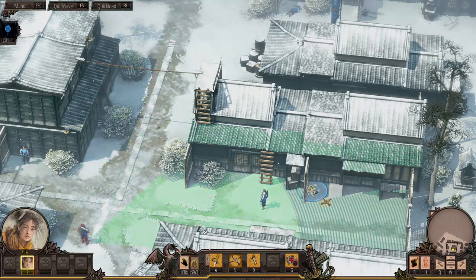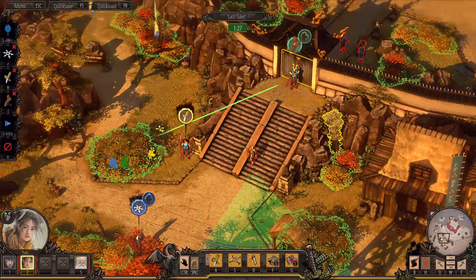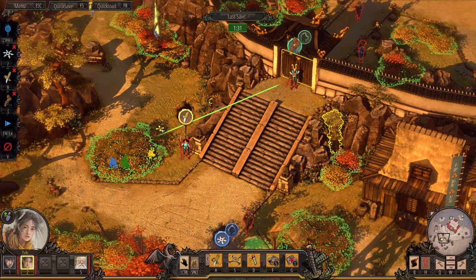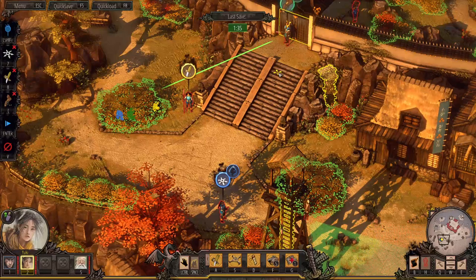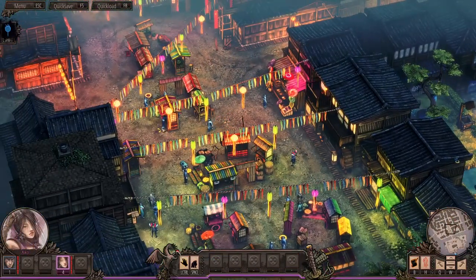Once you finish a mission the first time, the devs give you a bunch of optional challenges to spice things up. It's also worth noting how much the game changes visually — even the color palette changes from mission to mission. The game doesn't look like much in the tiny detail fidelity department, but the art direction is strong. They took influence from Japanese ink works, and it looks delightful.